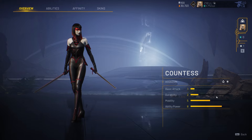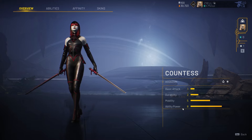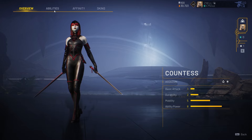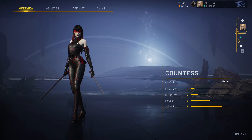Her basic attack is pretty low durability. She does have an attack that allows her to move, but basically she's just a nuker. You want to get on top of your target, drop your kit, and get out.